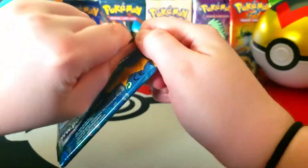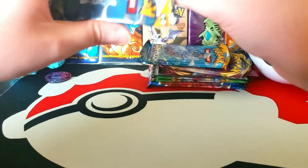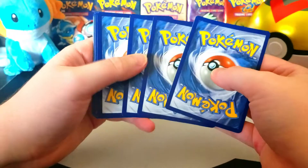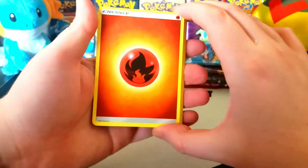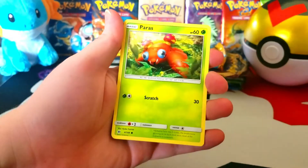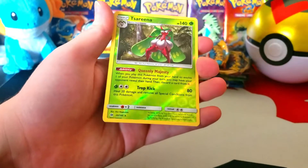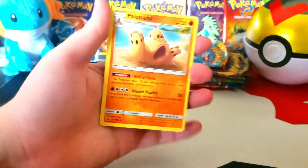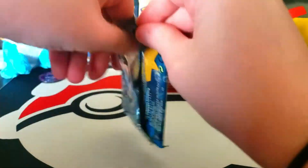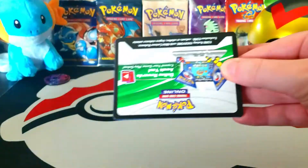Starting with these Sun and Moon packs — I've seen a couple people open up these level ball tins and end up getting some good pulls. We'll see what happens with these three packs. First pack: Fire Energy, Boldore, Switch, Persian, Yungoos, Paras, Caterpie, Makuhita, Chinchow, a reverse rare Serena, and then a Palossand. I think this is a pretty good card right here.